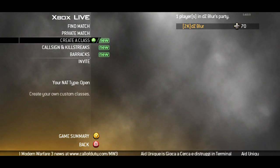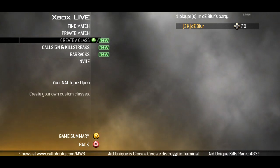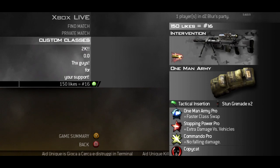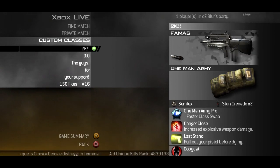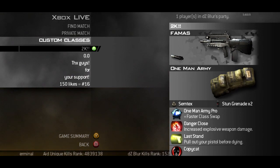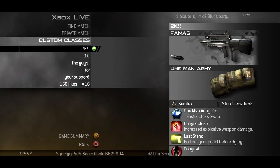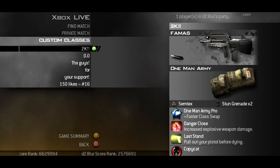We're starting with my first class, I used this class for the beginning. We have a Thomas, granite launcher, semtex, stun grenade, scavenger army pro, danger close, and last hand. I don't know why I have last hand, but anyway.